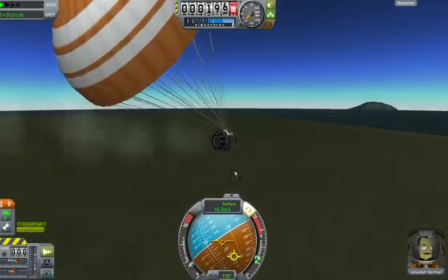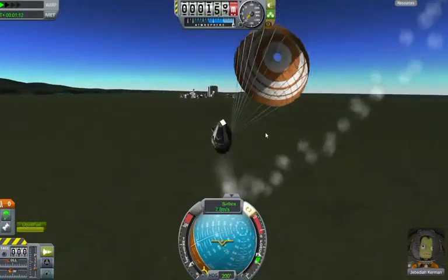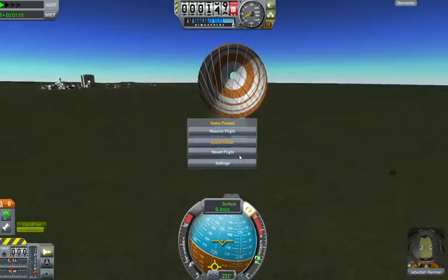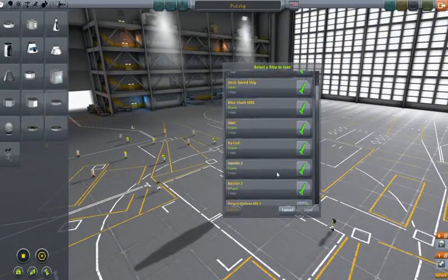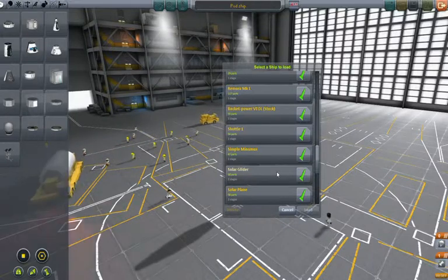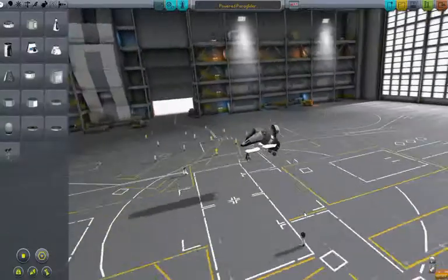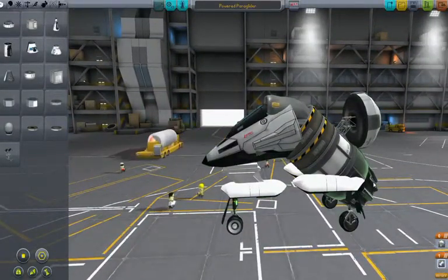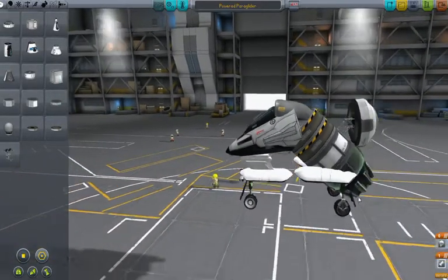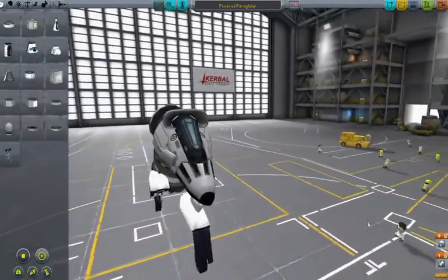That's when I got the idea to make an actual powered paraglider — a jet-powered paraglider — but specifically designed to be more maneuverable. So here's what I ended up making. I'll be the first to admit it is the ugliest thing you've ever seen in your life. The cockpit's angled down, so is the engine but the other way, the parachute's not quite straight, the wheels are weird. But it works really well.